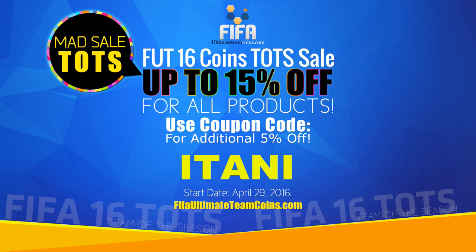FIFA Ultimate Team Coins have a new promotion: 15% off all your coins, and if you use the code ETAN, you get an additional 5% off.